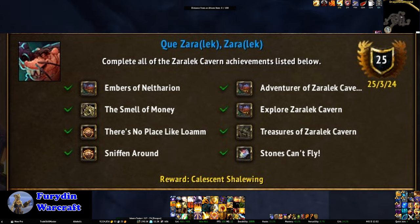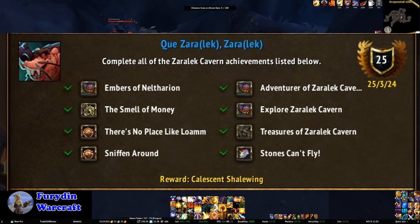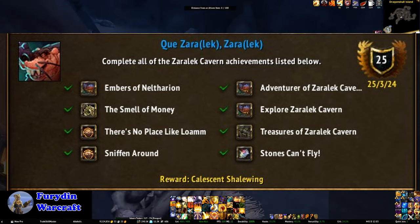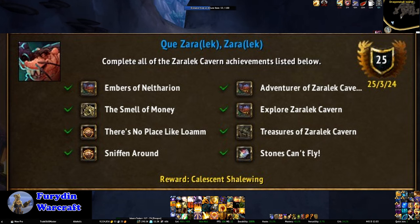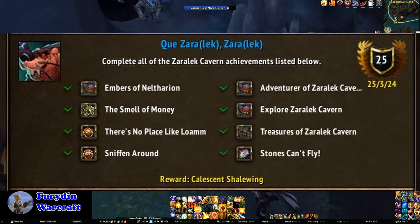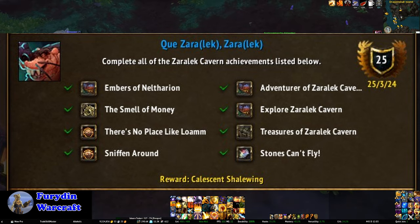There's No Place Like Loam just requires maxing your renown with the Loam Niffin. Sniffing Around requires finding five special items during the Niffin Seeking digs — this requires Renown 9 with the Niffin, but once you get there, just look for quest icons on your map when you're in a dig. Exploring Zaralek Cavern is pretty easy, just fly around the caverns. Adventurers is just kill 10 rares, which is actually really easy in this zone given the very high spawn rate. Treasures of Zaralek Caverns is also pretty easy for the most part — just find them and loot them, and I'll put a list of locations on screen.